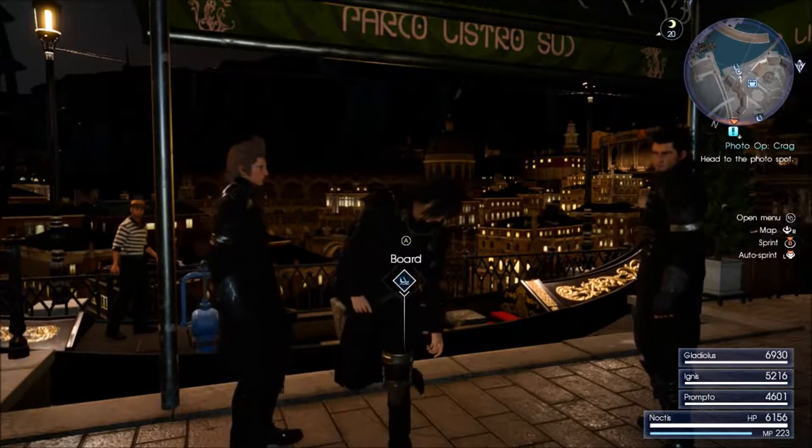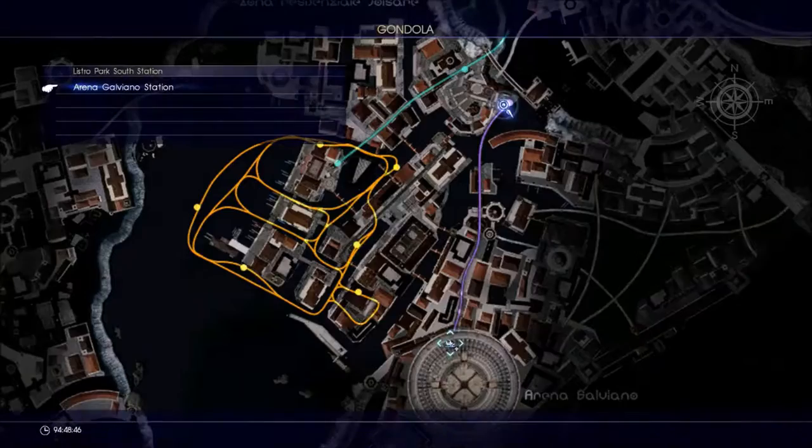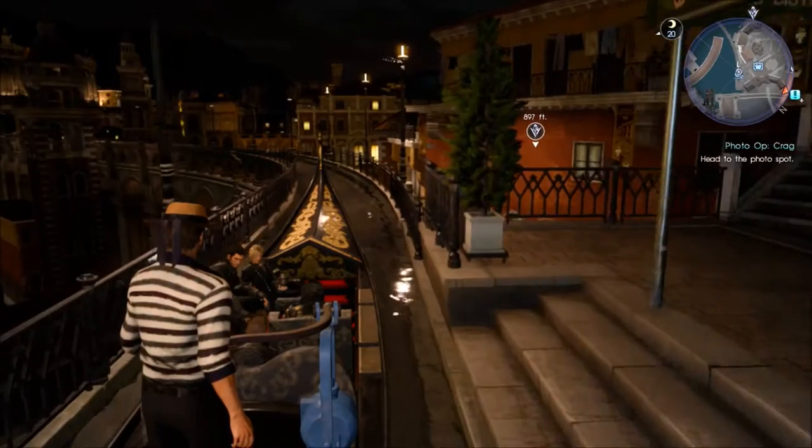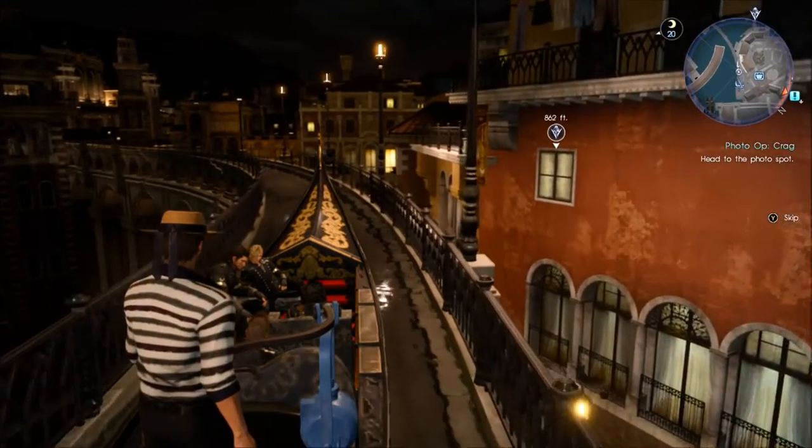Hey guys, it's Carl Coffey here and we're back in Final Fantasy 15. In this video I'm going to be telling you about the Colosseum that is in Altissia. As you can see at the top right of Altissia there's going to be this purple stream that you can go down via this gondola right here.